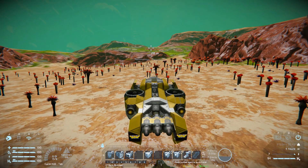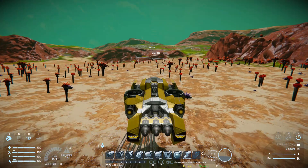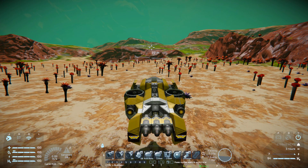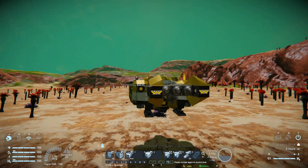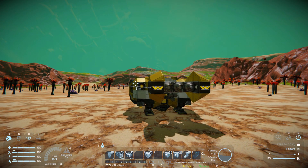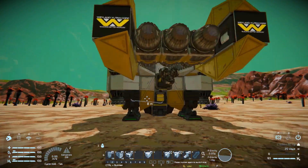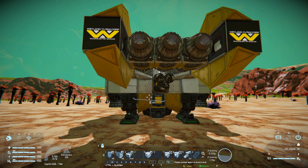Now we're ready — we'll find a nice flat piece of surface, come down to the ground, lock ourselves in place, and press number five. Zooming all the way in and pressing number five will start our mining sequence — the drill will fold all the way down to the ground and we'll start mining away.